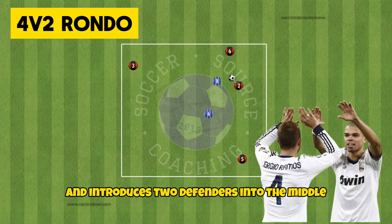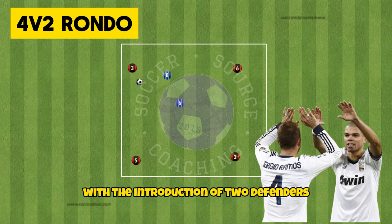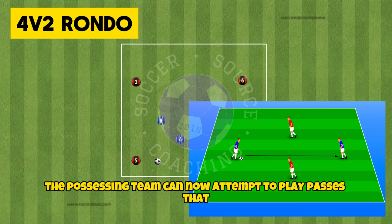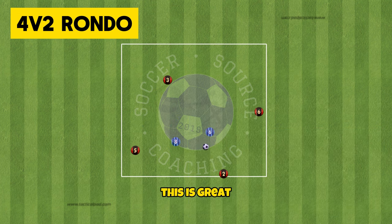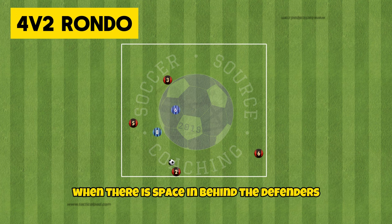The 4v2 rondo is next up and introduces two defenders into the middle instead of one. With the introduction of two defenders the possessing team can now attempt to play passes that split defensive lines. This is great for teams who want to keep the ball under pressure and look to quickly play forward when there is space in behind the defenders.